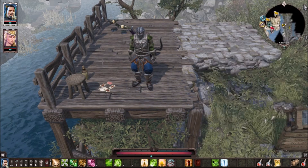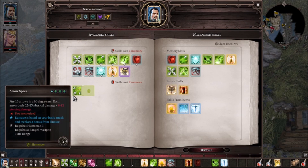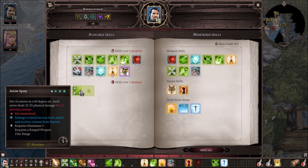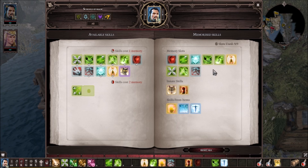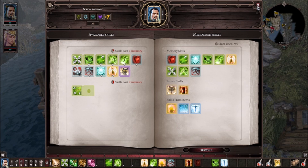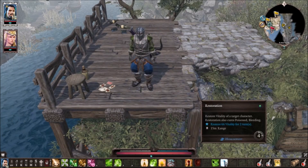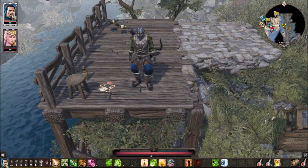Now let's look at the spells. One I really enjoy is Arrow Spray — I'd highly suggest picking it up. You fire 16 arrows in a 60-degree arc and each does a significant amount of damage and piercing damage. It's a crap ton of damage and super nice. Once I'm more leveled and have more memory slots I'll be using this more. Now looking at all the spells here — keep in mind the restoration spells are only showing due to my armor; I don't actually have that spell.